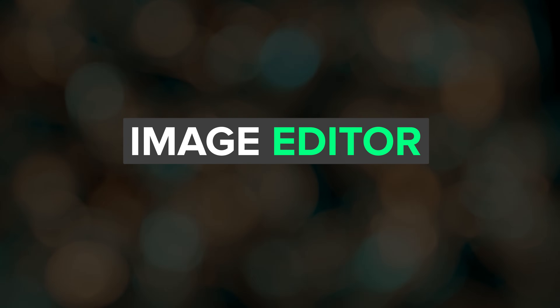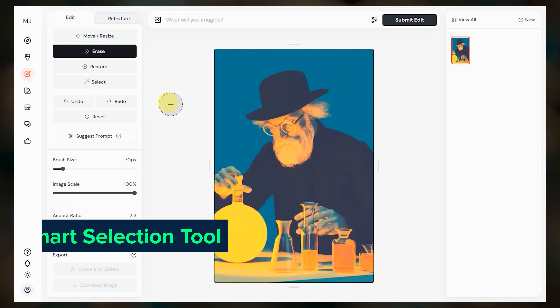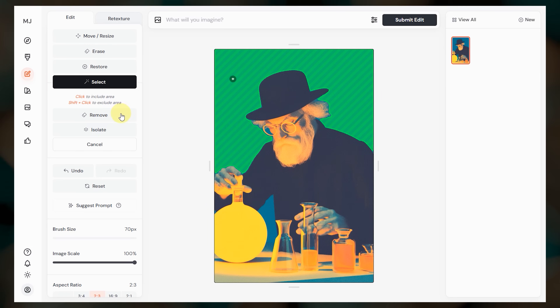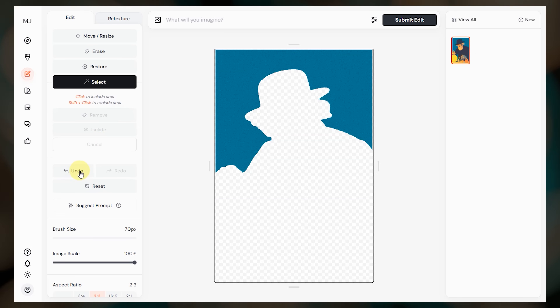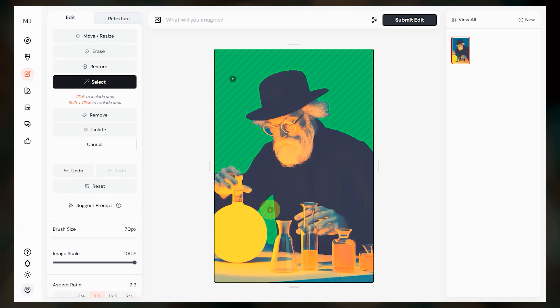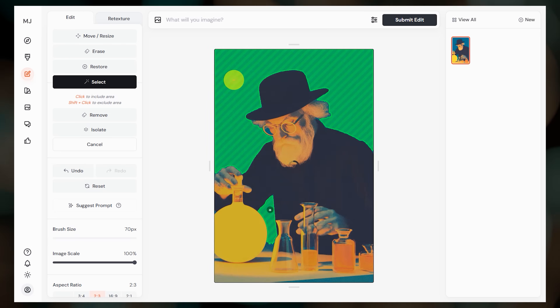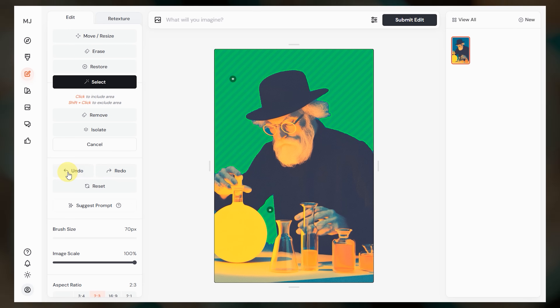A new smart selection tool was recently added to the full editor, and there is a chance it will be coming soon to the basic editor as well. To use it, go over here to select, click an area in your image, then remove to remove the selected area, or isolate to remove everything except the selected area. You can select multiple areas by clicking multiple places on your image. To remove a selection, hold down the shift key. If you want to remove an entire pre-selected region, click on the same spot where the plus sign appears — you'll see a little hand icon. Clicking elsewhere in the selected region may only remove part of it, and if you remove too much, you can always click undo.